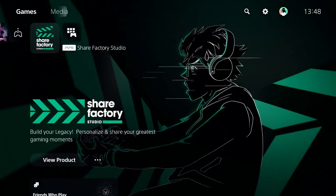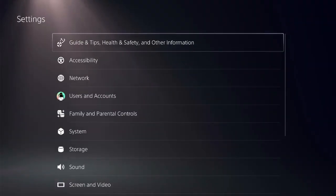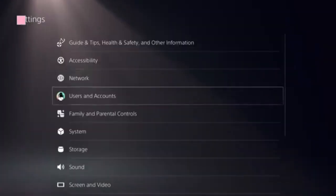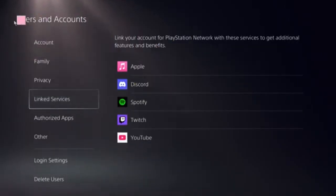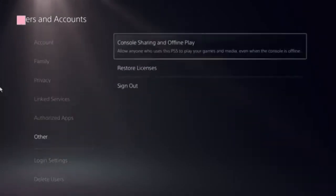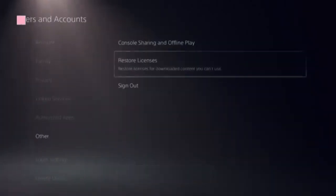First, start on the home screen of PS5 and find the settings icon in the top menu. Click on Users and Accounts, then find the restore licenses option and click on that. It should take just a few seconds to complete.